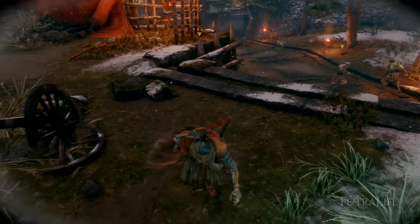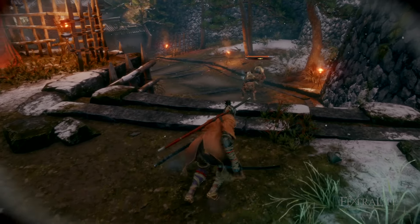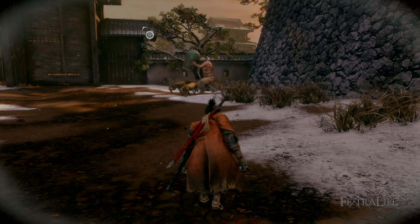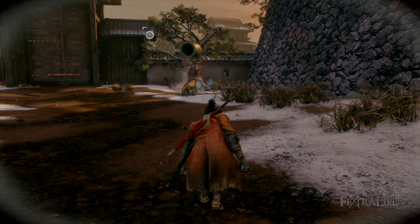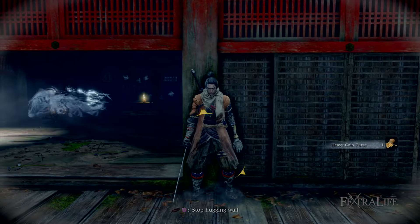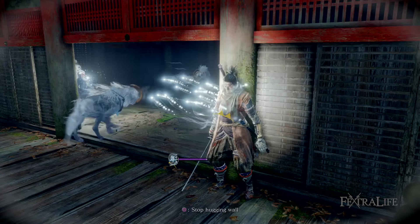You can also use R2 not locked on to gain the attention of all enemies nearby. The only purpose of using it in this manner is to enrage animals, making them attack other enemies around them. There are several places in the game this comes in handy, but because animals are not overly hard to kill with shurikens you may not use this function very often.